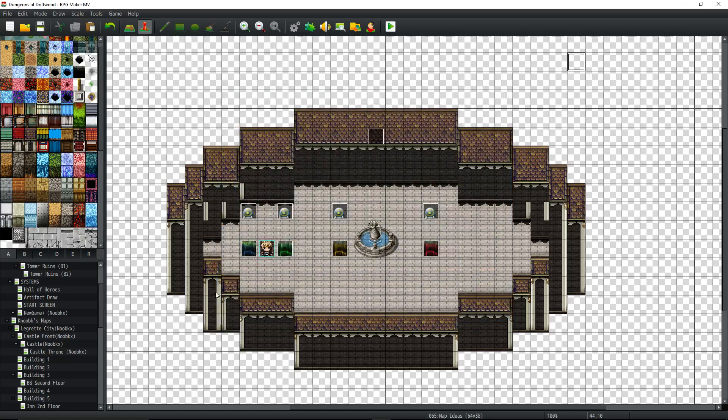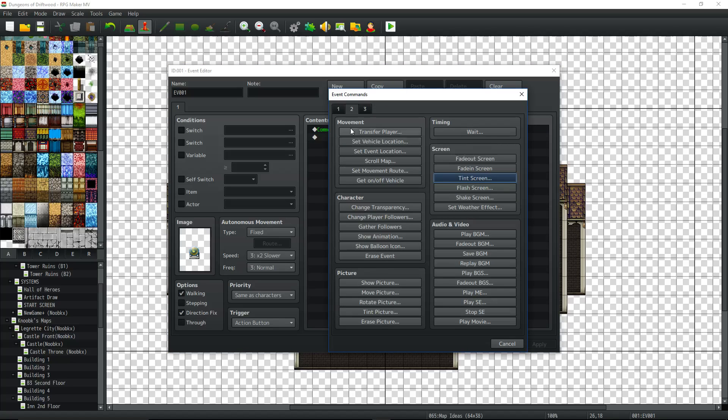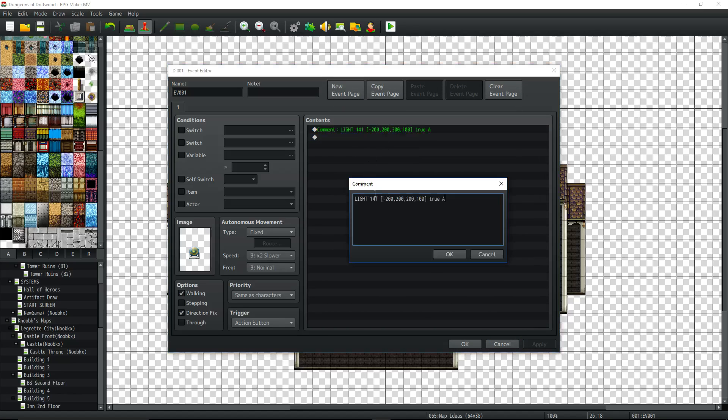To actually call this, all you really need is a switch to control it. Let's look at the event right here — this is it, the whole event for the light. All it is is a comment. You right-click, insert new, go to tab one at the bottom, click on comment. Inside that comment you put the capital keyword 'light' — that's what the plugin looks for to read the rest of the arguments. The next thing is the switch number you want to use — when I walk on this switch, it turns the light on, and vice versa.